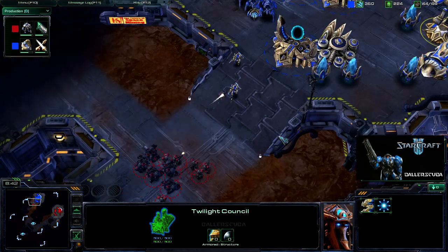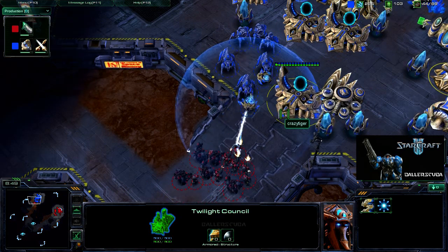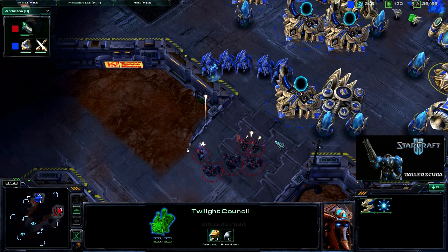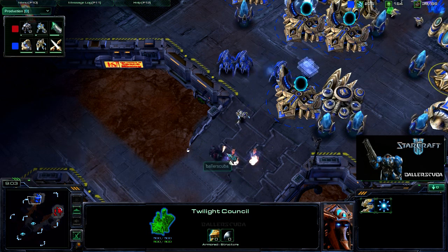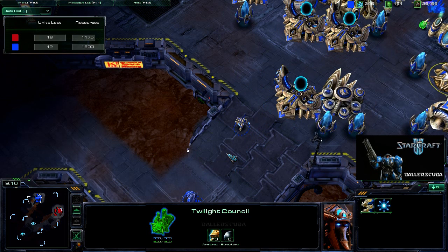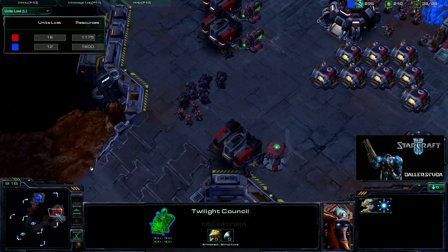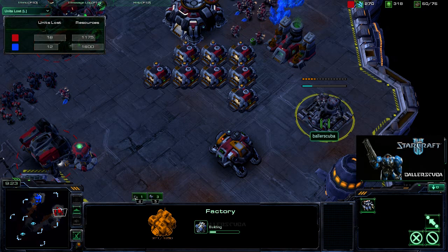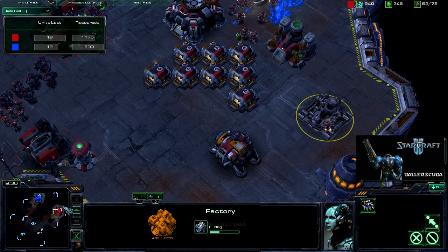He moves out, so he has pretty much forfeited the high ground. He's only got one Sentry out — that's not going to be enough to block me with Force Field. He goes for the Guardian Shield and I quickly take those guys out. Even though he keeps warping in units, I do have the lead in the units-lost count. I'm going to use this opportunity to go for a tech switch — I do have a factory on the way.